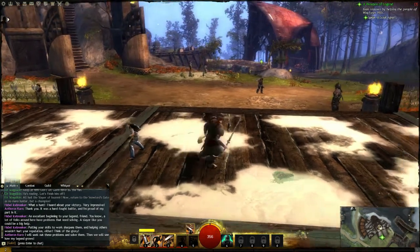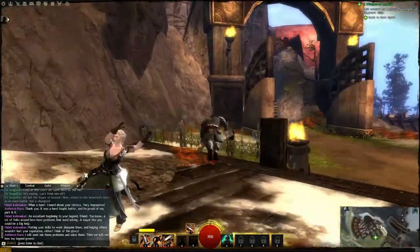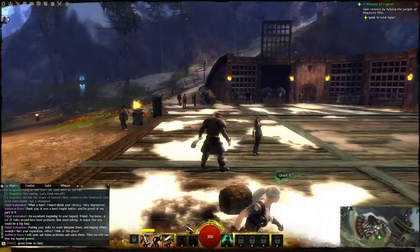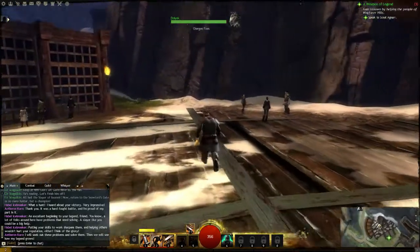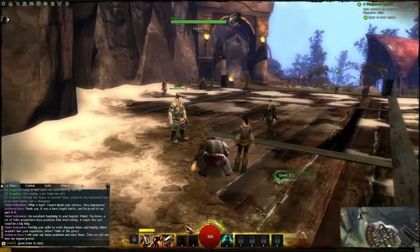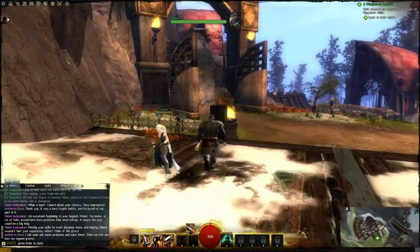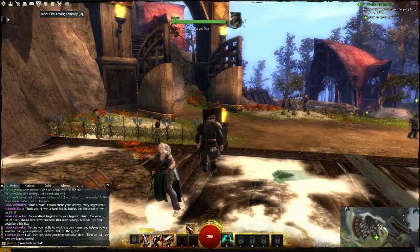As I was talking about jump height — humans, Norn, everything jumps the same height, but your character models are different heights. Remember that when you play, because it's very hard to switch over from say an Asura to a Norn. You'd think they jump different heights because of the size difference, but they don't. Not sure why, but that's just how it goes.